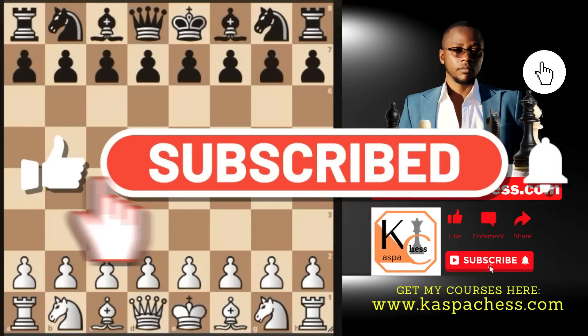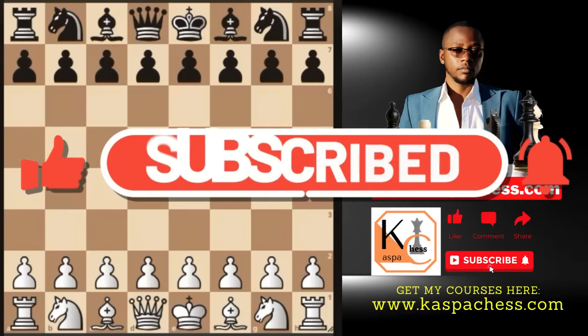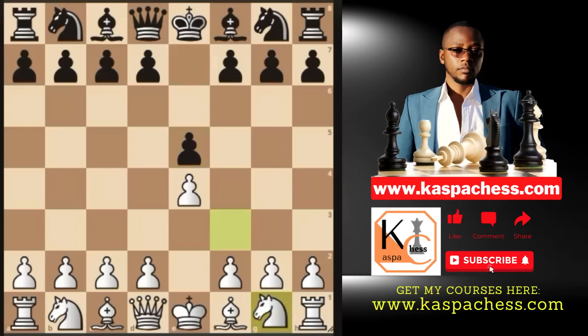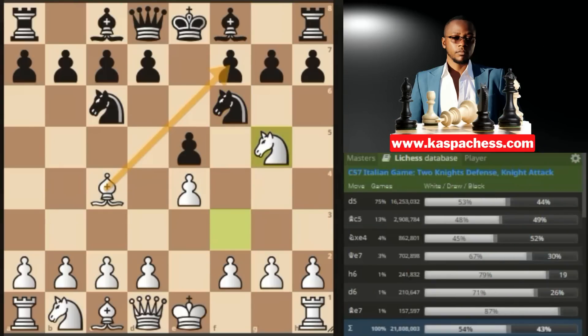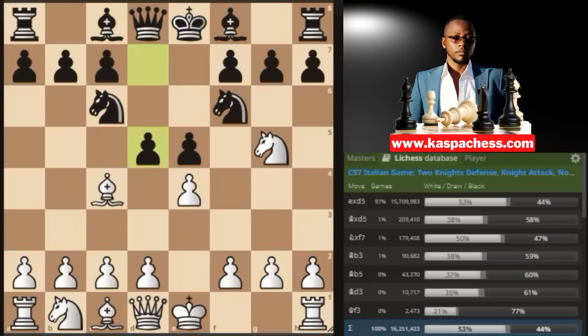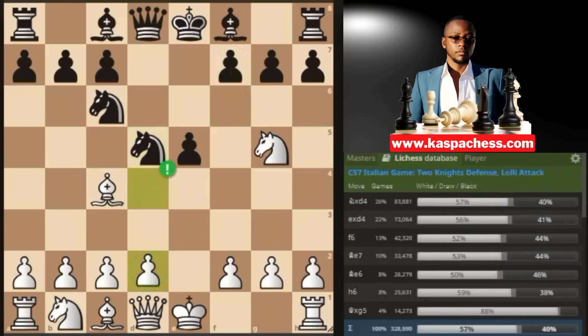For those of you who didn't watch my last video on the Lolli Attack, it begins with the normal Italian game where you put your light squared bishop on c4, and then black responds with the two knights defense, and then you go knight g5 right away, pressurizing black's f7 pawn, where black responds with d5, then after pawn takes and knight takes, you don't take on f7, but rather go pawn to d4.